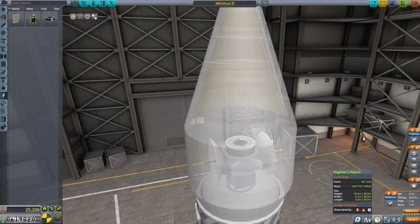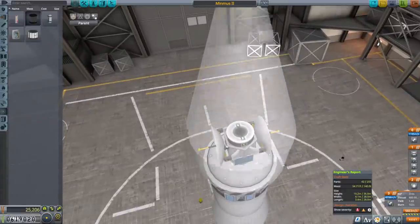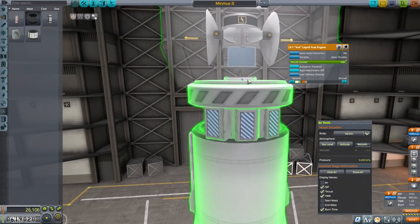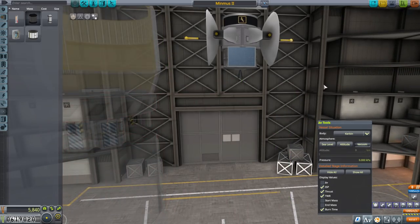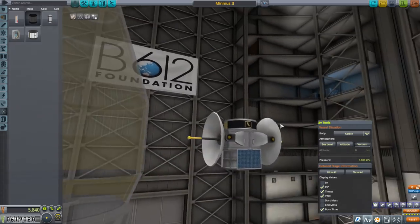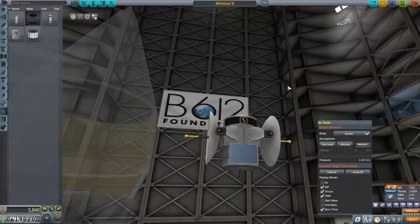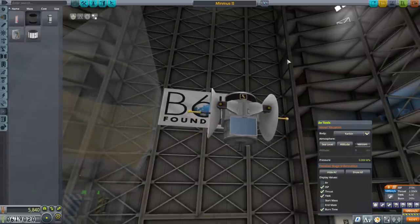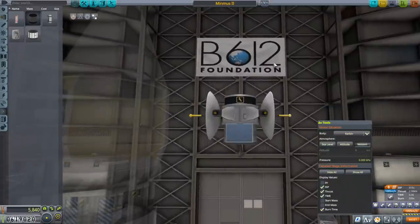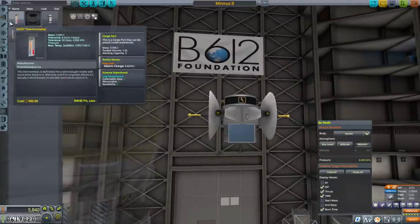We needed a thermometer — almost forgot. 1,095 meters per second might not be enough, come to think of it. We might want a little bit more delta-V than that to get to that high orbit and circularize. It's basically circularizing at that high orbit. I would feel a little bit better with more fuel.